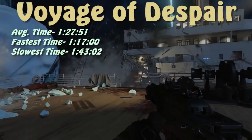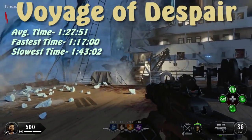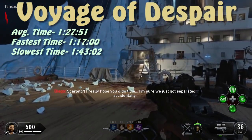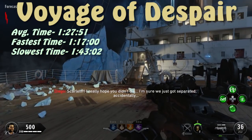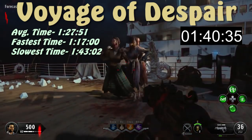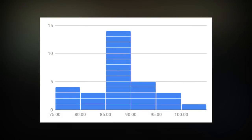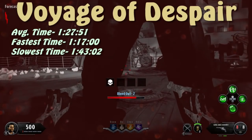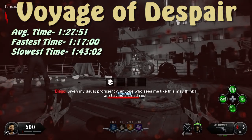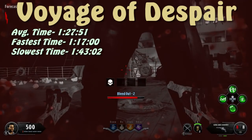At the number 4 spot, Voyage of Despair has an average survival time of about 1 minute and 28 seconds — a huge difference from IX and the rest of the maps. The average survival time on this map is longer than the longest survival time on IX, and the longest survival time here is 1 minute and 43 seconds. Sometimes a zombie will stay right on top of me waiting for me to get back up, which may have limited the survival time further.